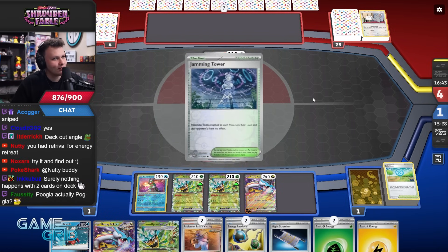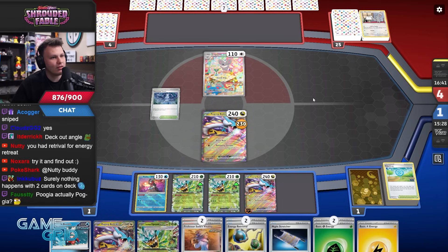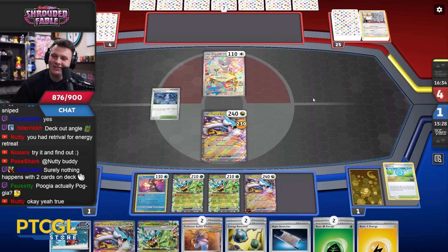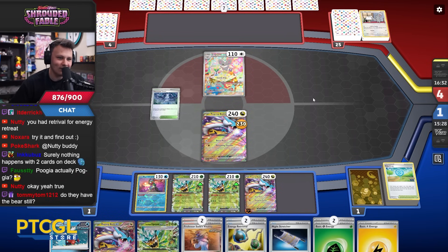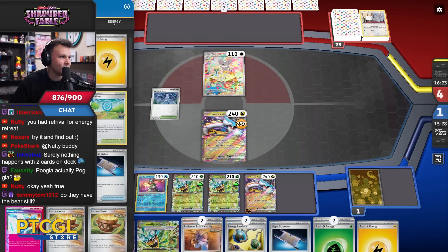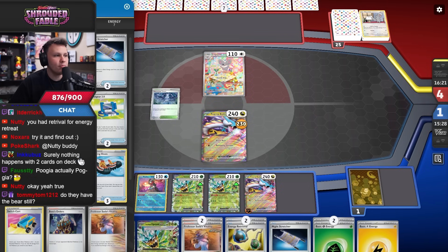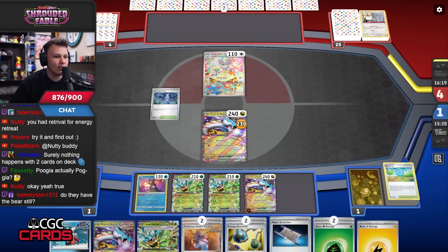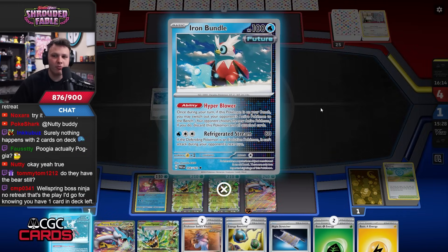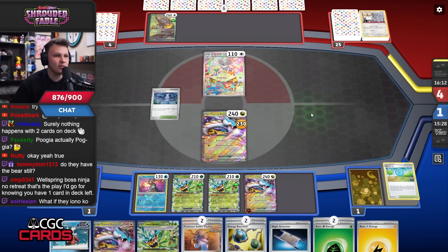It was so close — all because we couldn't find the Prime Catcher. We have to dig so hard for it. Honestly this build feels pretty good if you're just trying to play it aggressive and straightforward. The Night Stretchers might be overkill — I don't really know — but it's the only cool new way you can build Raging Bolt from this set. Night Stretcher recovering Bundle over and over again is just sick, it's broken.